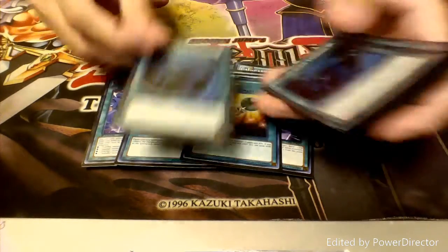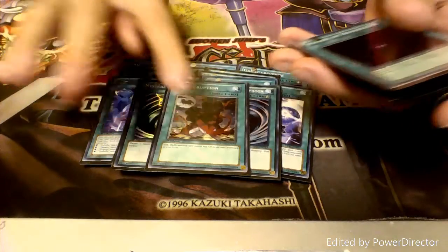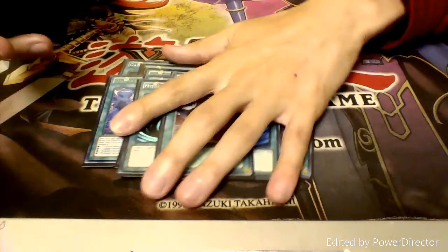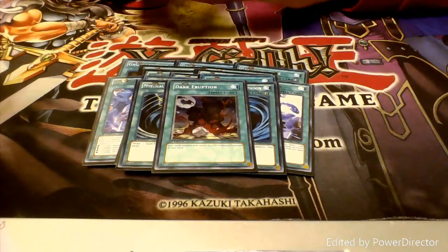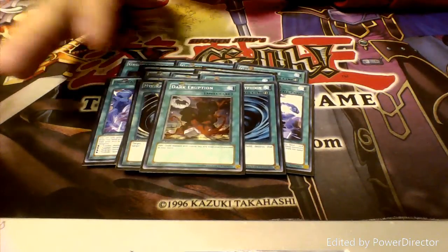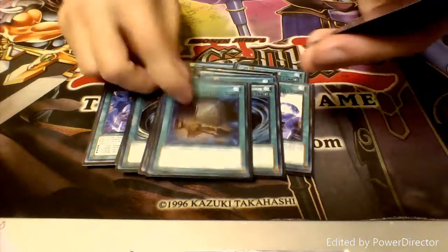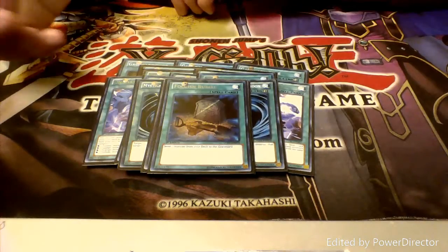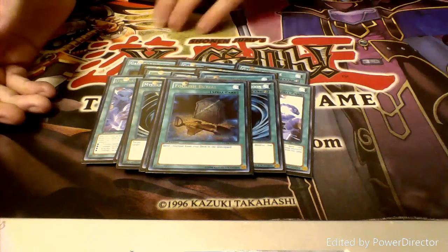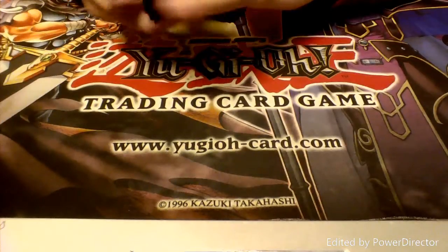Next up we have two Wonder Wands for draw support, two Mystical Space Typhoons to deal with back row, and one copy of Dark Eruption. I was looking through my binder one day and realized I can use this to get Gagaga Sister. More draw support in the form of Allure of Darkness since we've got a bunch of Darks. And then one Foolish Burial to set up our Gagaga Revenge plays.